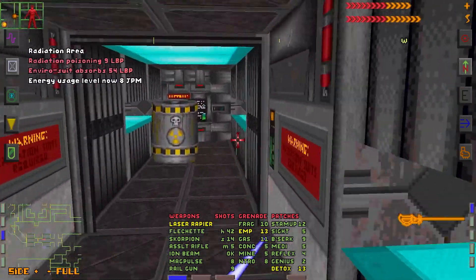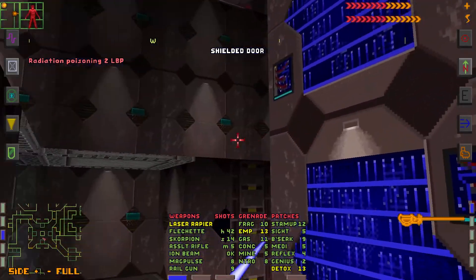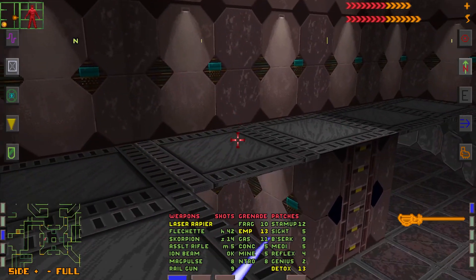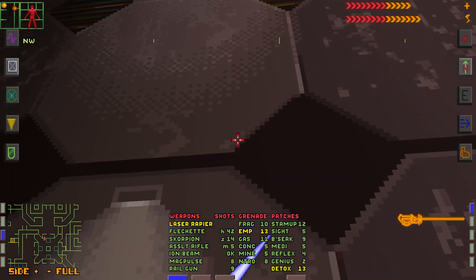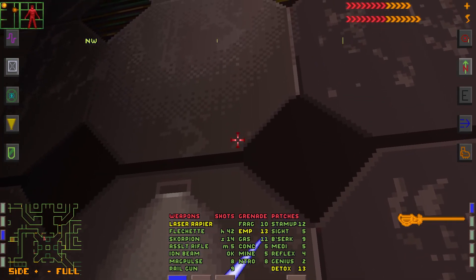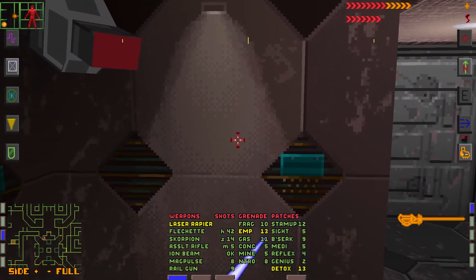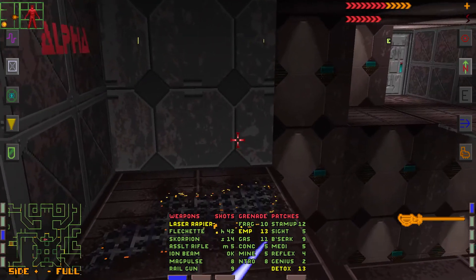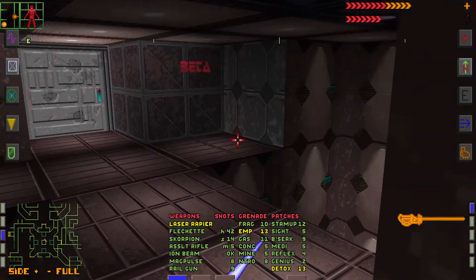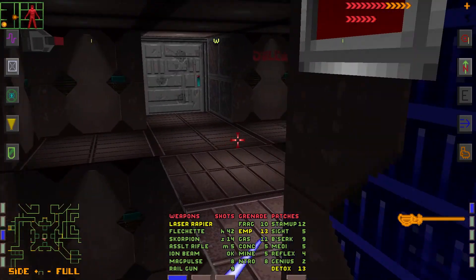We can go back the way we came. And over at the top, we have another area we can visit. Let's do that, especially as the door to Gamma is locked. Use the jump jet again and get up. This is Alpha. This door is locked, there is a minigame — I won't be bothered with that. Destroy all the security cameras and get into Gamma.